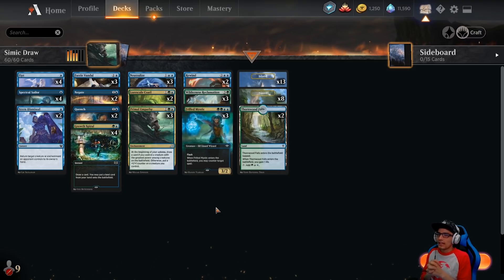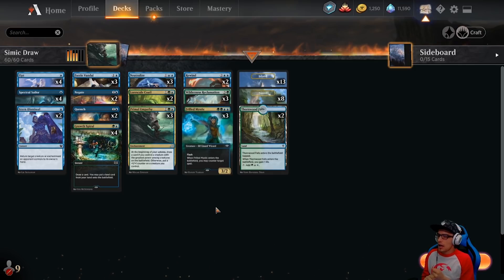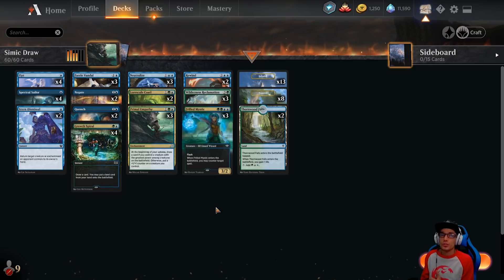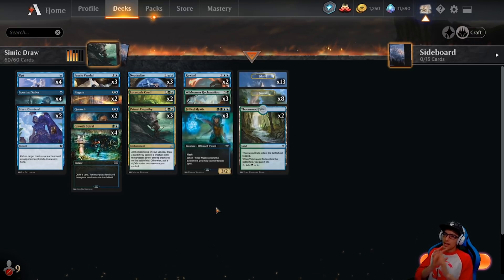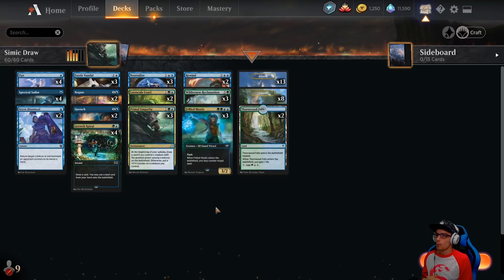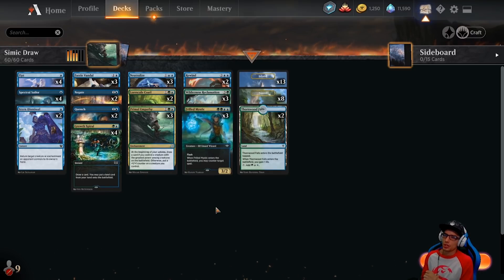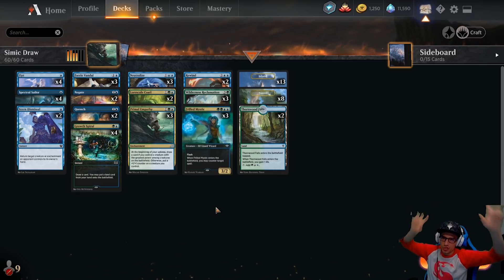We went 6-1 today. The season did just reset, so we're down in Platinum. Our last match we lost due to some connection or Windows errors, which is unfortunate — he might have still beat us anyway, but that's what I'm blaming it on. So a very strong Simic Draw deck, 100% viable to get you to Diamond, and I think you could probably easily push this to Mythic if you're willing to grind out the matches. That's the deck list; this was the deck strategy.